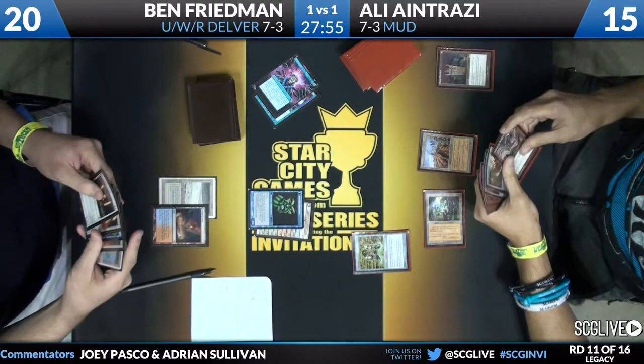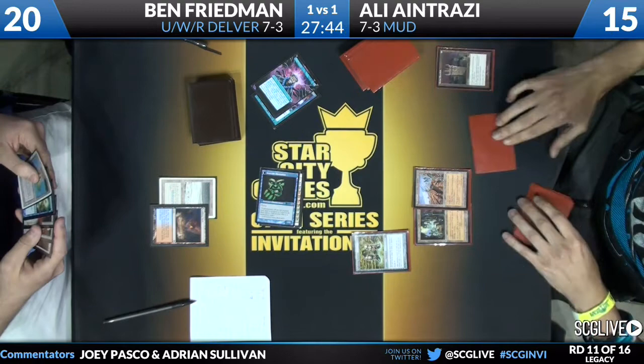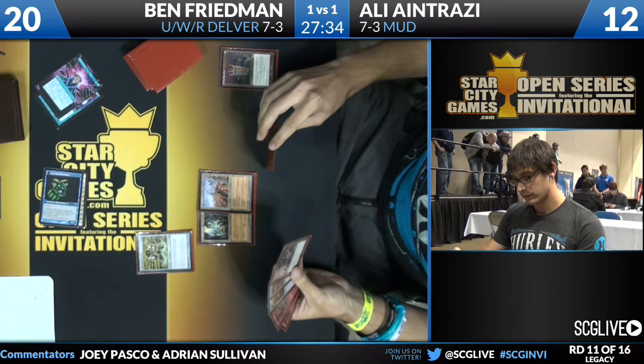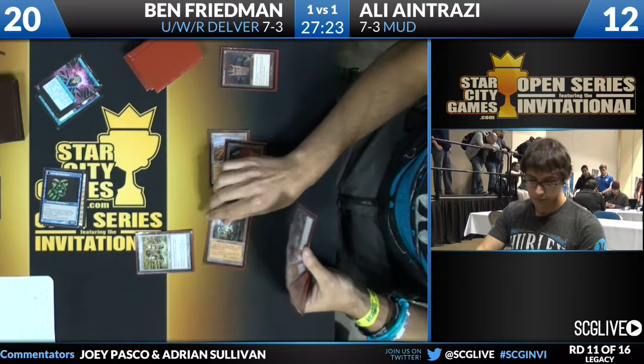If you're not following along on Twitter at SCGLive and hashtag SCGIndy, Shipitholla has said he is no longer in the tournament, dead at 6-5, and that Deathblade maybe wasn't a great choice for Legacy — a conclusion lots of players made coming into this weekend. Shipitholla is of course Michael Hetrick. City of Traitors comes down for Ali after taking a hit from that Insectile Aberration — five mana, and here comes something big.